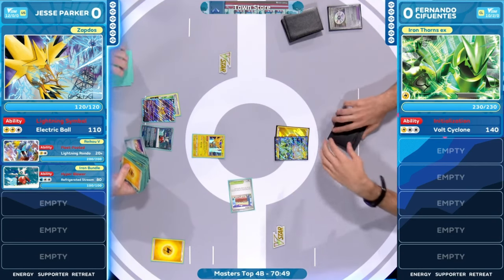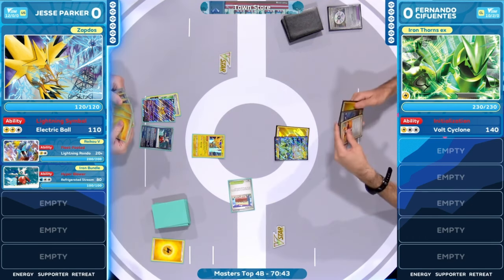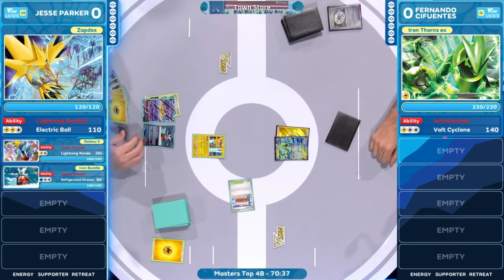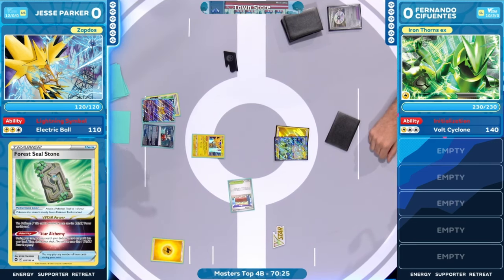Jesse Parker is going to just have to stay calm, cool, and collected, and keep churning through these turns. There is one Professor's Research in the deck. Maybe that's a part you can target down with the Forest Seal Stone, and if all the cards fall right, you could see a Mariodon, an Electric Generator, Energy, a Switch card — we see the escape board there, or rescue board can help out too. We could see everything come together potentially here for Jesse.